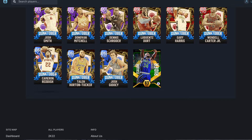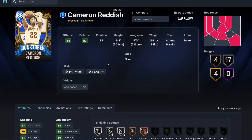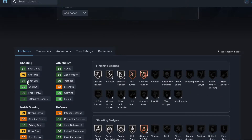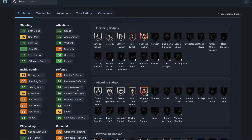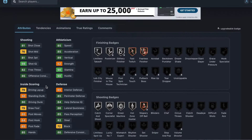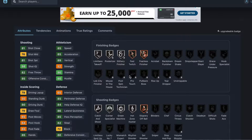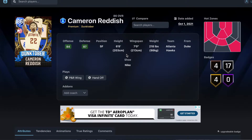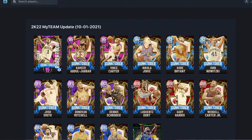Cam Reddish is a card I'm kind of excited for — 6'8", 7-foot wingspan, 81 three-ball, 85 speed, 85 acceleration, 80 driving dunk. Really good defense: 85 perimeter, 86 lateral, 82 steal, 81 ball handle. Wild card — this card looks insane. He's got Limitless Takeoff in silver, good shooting badges, playmaking badges, and some good defensive badges. Cam Reddish is probably worth it.